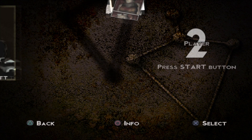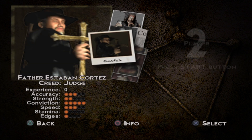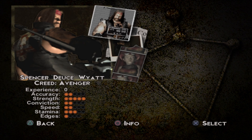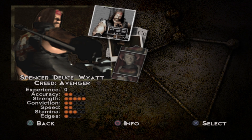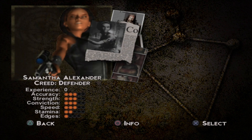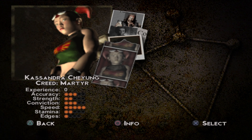I'll play it on easy because I suck at video games. Oh, you can play it with two players — nice. We have four characters to pick from, but apparently there's more according to the back of the box — five total. So I'm guessing we're having to save the fifth one. We have Spencer Deuce Wyatt whose Creed is Avenger, Samantha Alexander whose Creed is Defender, Father Esteban Cortez whose Creed is Judge, and Cassandra Cheung whose Creed is Marta.